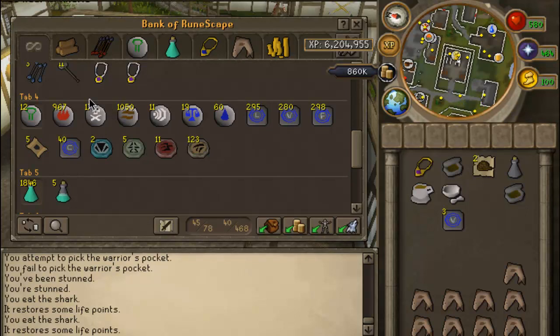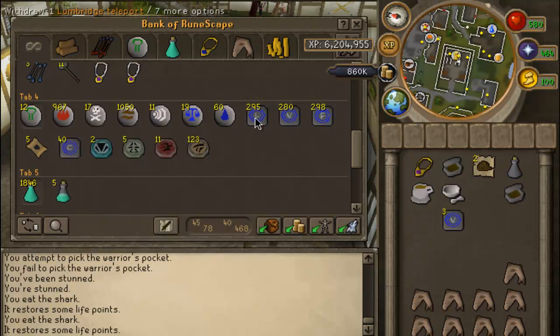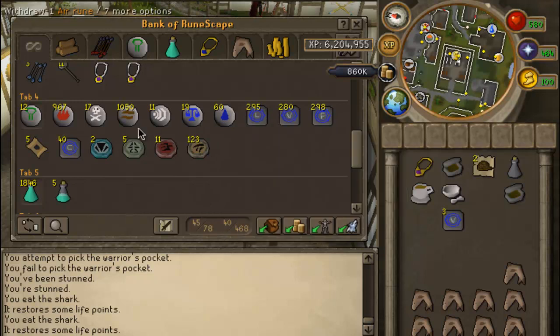Like even death runes — spending like one bill on 10 million death runes? That's worth it. Even blood runes would be cool. So that's a future goal of mine. But for now I just have my simple stuff. Then I got my teleport tabs for Lumbridge, Varrock, and Falador, because that's where I teleport the most.